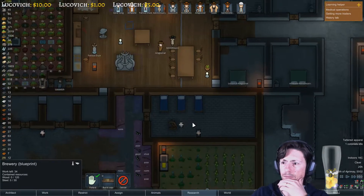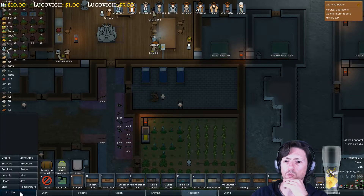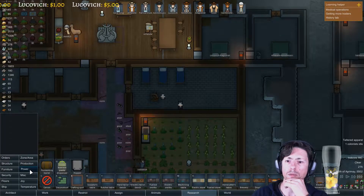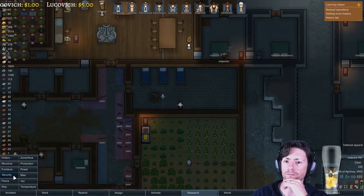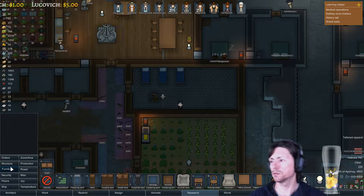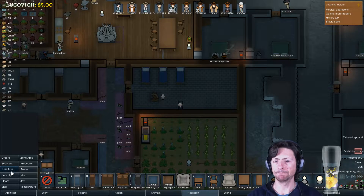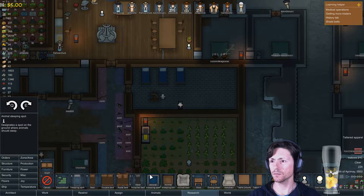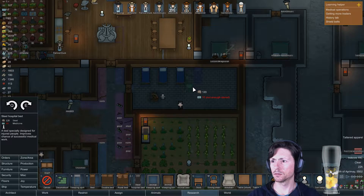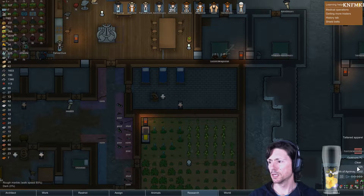I should be getting maybe one — at least one medical bed here. Security, power production. This is what — furniture? Great. With relationships — oh, this is bad. Let me do this first. So we have a hospital bed here, we can create that from steel. I'm going to put it there. We don't have enough medicine — okay, we are going to cancel that.